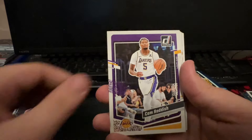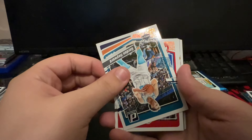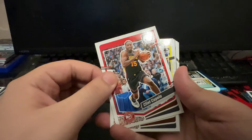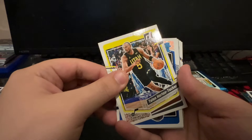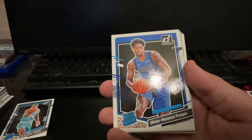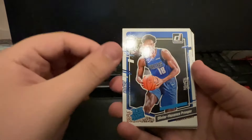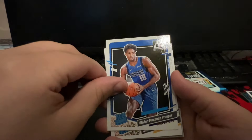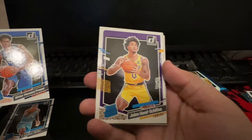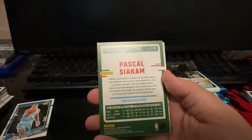Because Panini can sometimes really screw you over with this stuff. Cade Cunningham, Gordon Hayward, Clint Capella. I wonder why they're all upside down. Taylon Horton Tucker. Rated rookie for the Mavericks - Oliver Maxens Prosper, never heard of the guy. What a name. A Lakers rated rookie - Jalen Hood Shafino. Pascal Siakam green laser. We got to start slow rolling these green lasers.